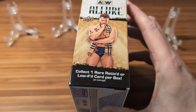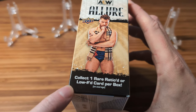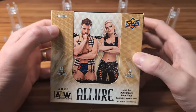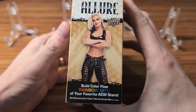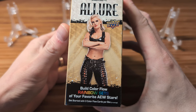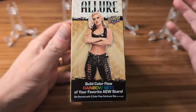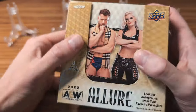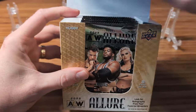We don't have a guaranteed hit in terms of auto or relic, but it does come with a rare, ratioed or low-numbered card. The story of this set is basically Color Flow. The goal is to build a Color Flow rainbow set — you can get all these different parallels of your favorite AEW stars. This box will have three per box on average. Some of them look really cool. Let's dig in.